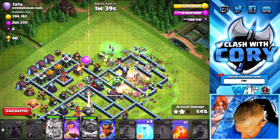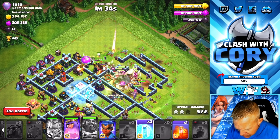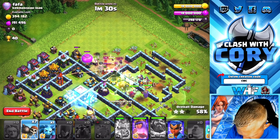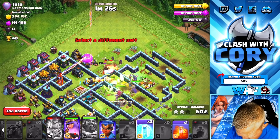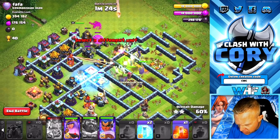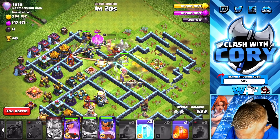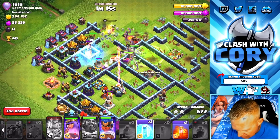Now we're heading into the core and beginning to freeze the scatter shot. I like that wall break. We're going to keep freezing the scatter, send the RC over here for this multi, and go ahead and freeze the multi — trying to keep these witches surviving as long as possible into the core of this base.